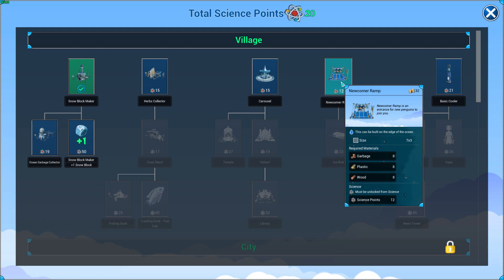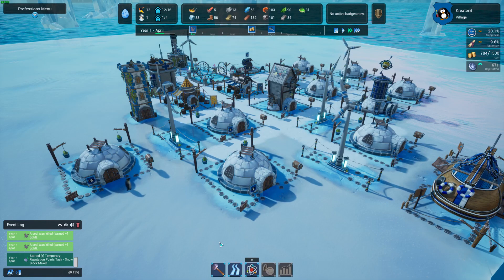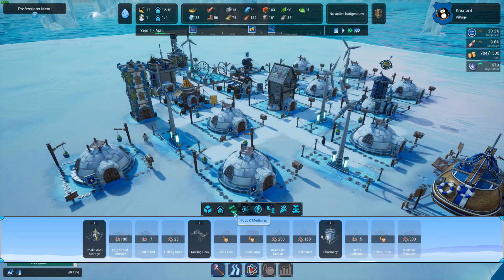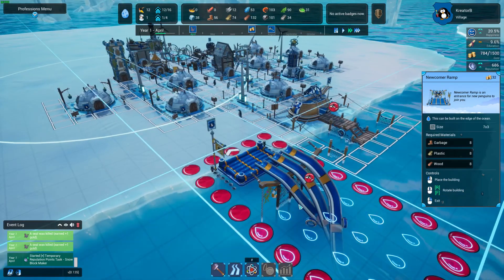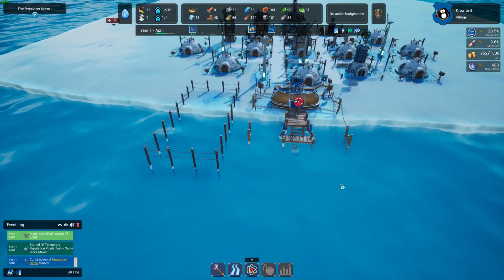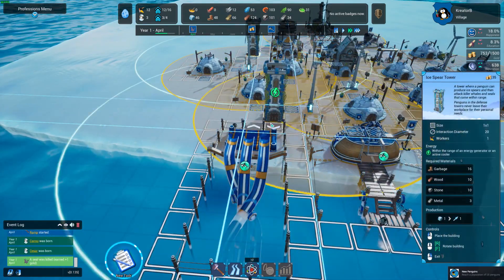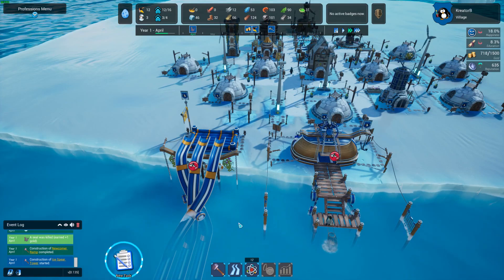A newcomer ramp is an entrance for new penguins to join. Let's find where that thing is — treasury, newcomer ramp. There you go. I think a newcomer ramp would make sense. Then what would really make more sense is if we put this right there. We're going to build some roads.